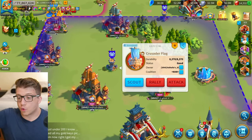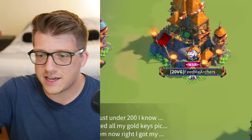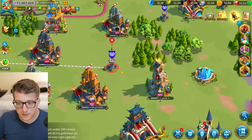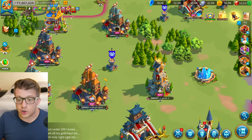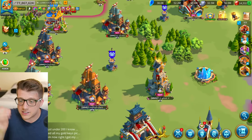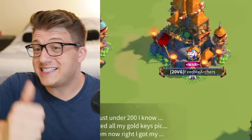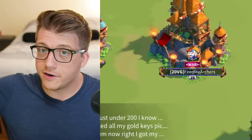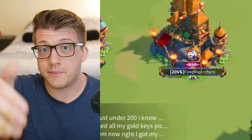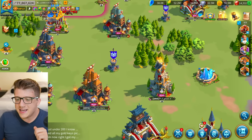The second reason to leave at yellow is the swarm cap: there's a maximum number of armies that can hit a single structure at once. If you're still there at yellow health you're taking a bad trade AND blocking healthier players from getting in. Leave so someone else with a full army can deal damage instead — it's better for you and your alliance, and worse for the enemy.